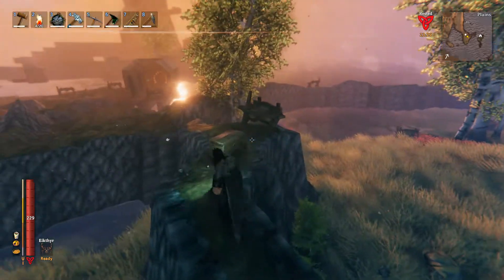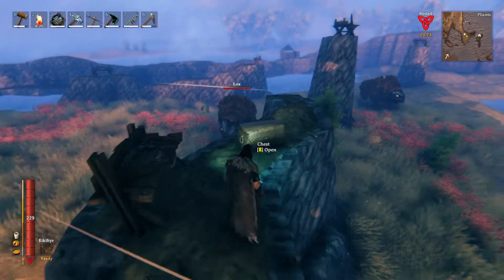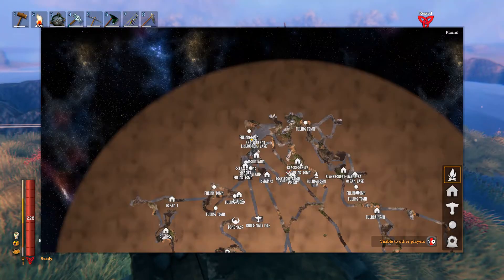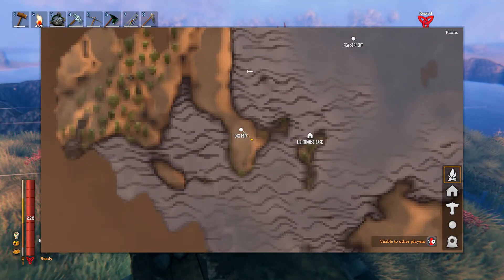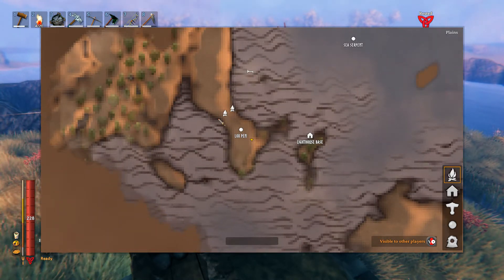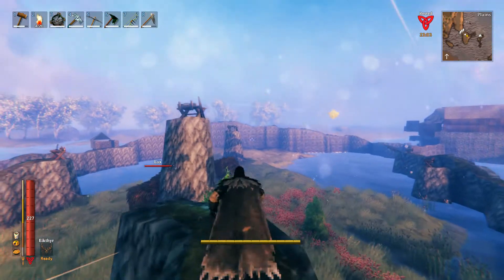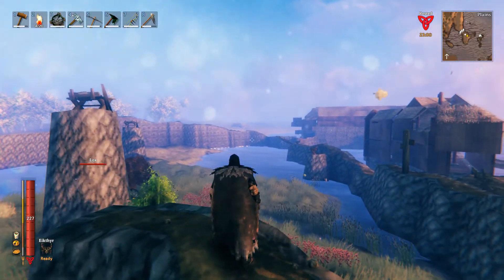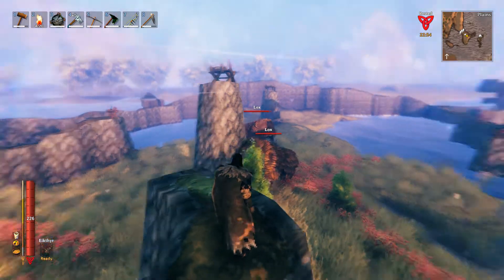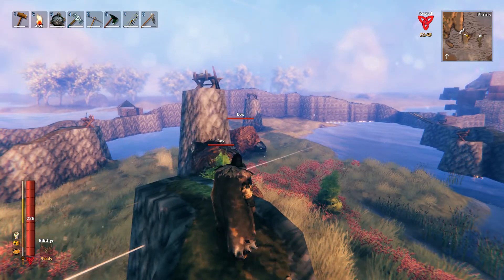As you can see right now I have a pretty big lox pen and there's three lox in it. What I did to build this pen was essentially find these lox on a little peninsula in the plains. If you look at my map, this is where my lox pen is, and originally I created a wall right here that basically walled them off so they couldn't leave this peninsula. Then I tamed them and finished making the pen, and I've tried a few different materials.